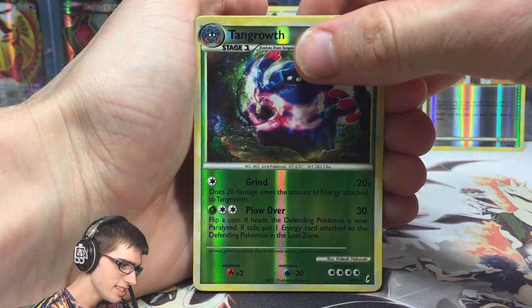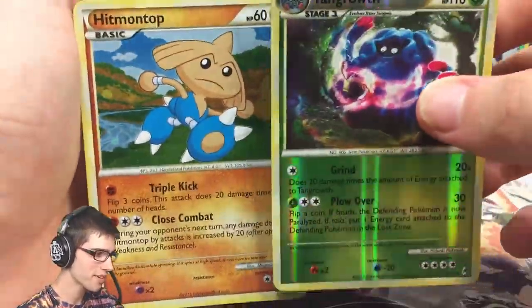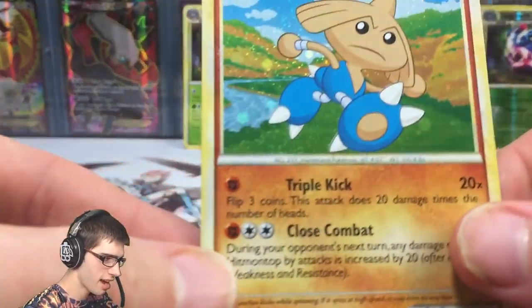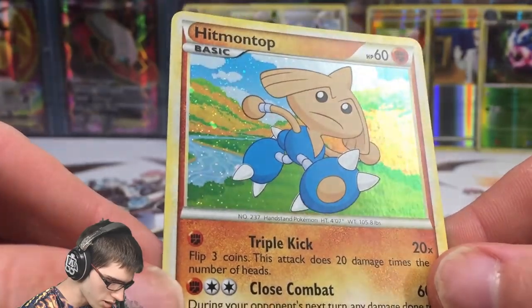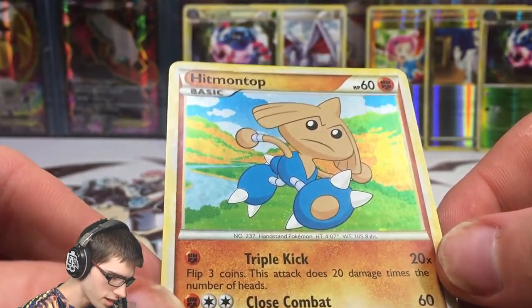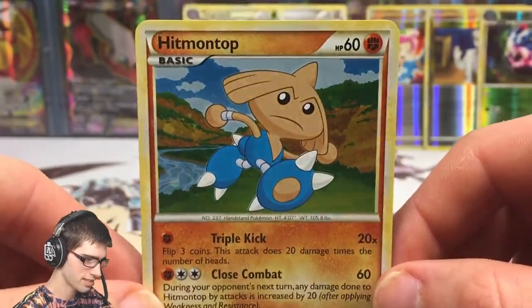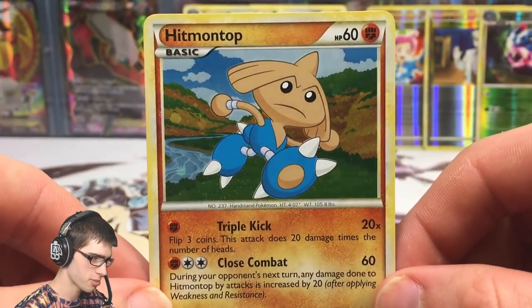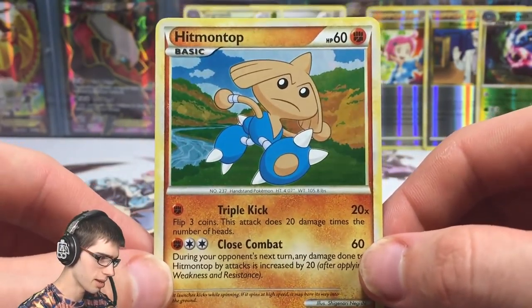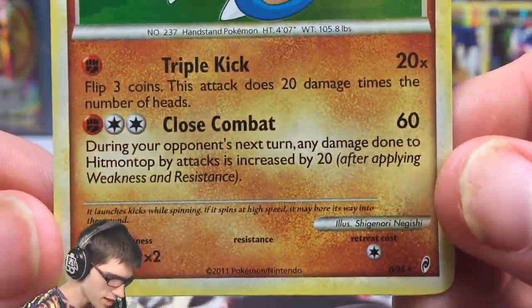The final card from this Call of Legends opening is a holo Hitmontop — that is not bad, saving the best pack for last! We're pulling double rares. Let's have a nice look at this holo Hitmontop — it's got a really nice dotty holo pattern with sparkles over it. Such a Gen 2 flashback Pokémon — this is when Hitmontop got introduced in Gen 2. It's got Triple Kick and Close Combat — that is amazing.